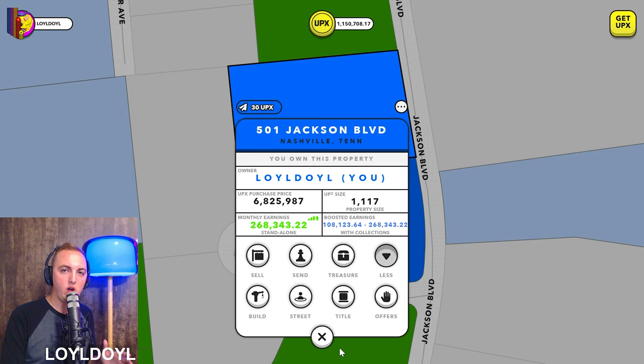This is the strategy to really get ahead in Upland — not that you have to spend this much money, but buy mint. The goal is to mint properties in collections that pay out high yield, high interest, high rent — whatever you want to call it. But this is the goal.